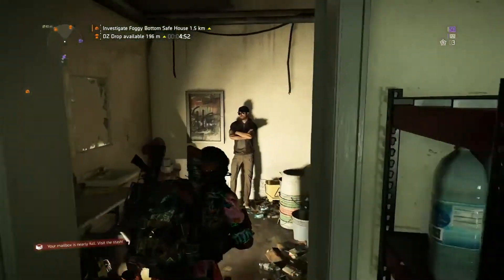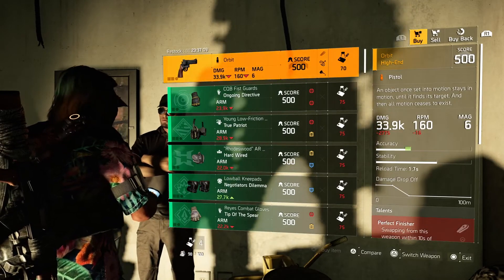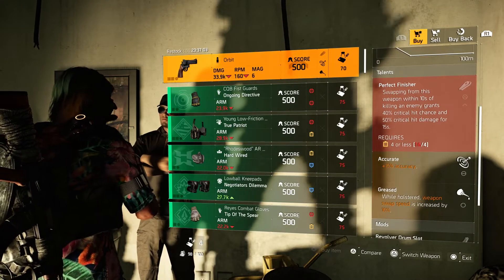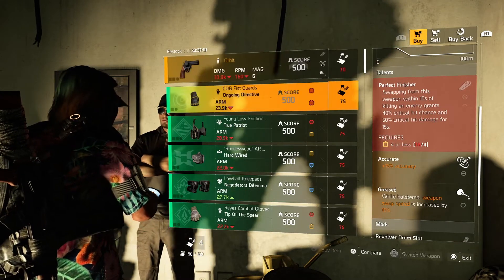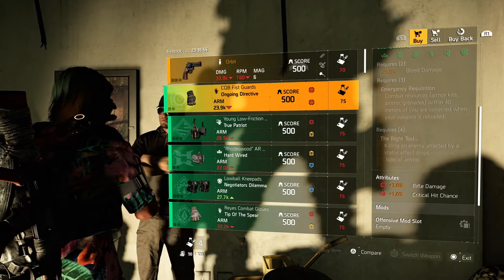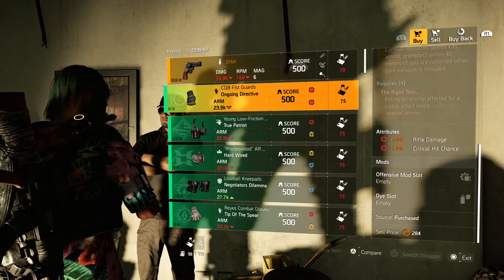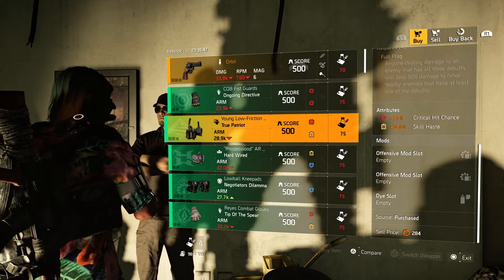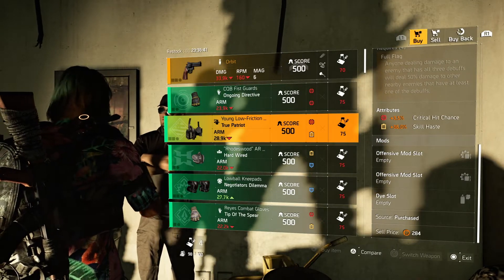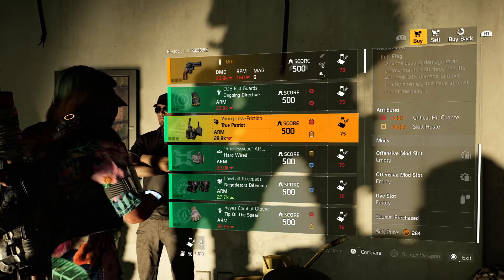We got the pistol Orbit — it comes with Perfect Finisher, Accurate, and Greased. Ongoing Directive gloves with 7% rifle damage and 1% critical hit chance with an offensive mod slot. True Patriot holster with 3.5% critical hit chance, 36% critical hit skill haste, with two offensive mod slots.